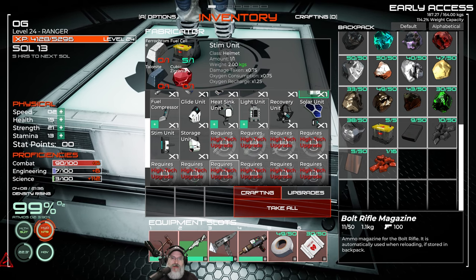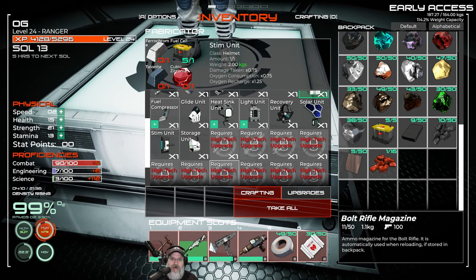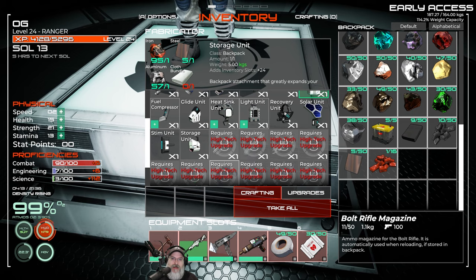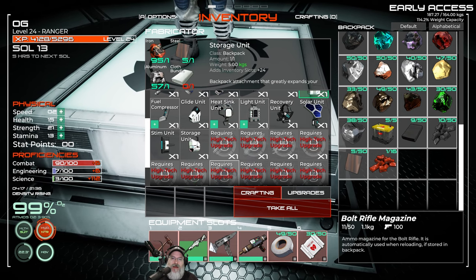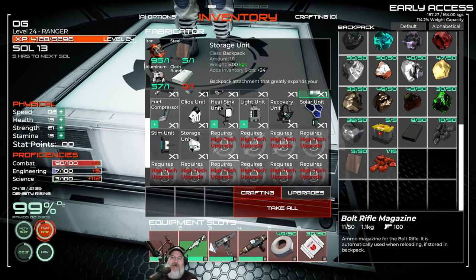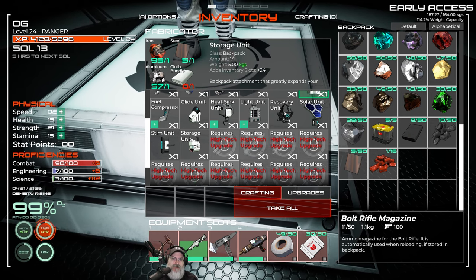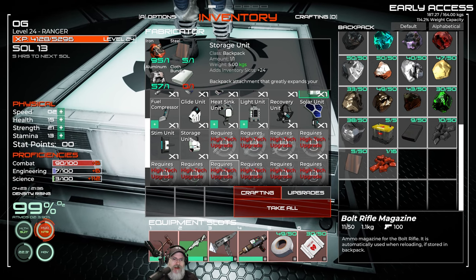The stem unit: less damage, less oxygen consumption, but longer recharge. And then the storage unit — it says it greatly expands and adds 24 slots, whereas the old version only added like four or eight. That's greatly improved. So I think for here and now I'd be down for the storage unit, and that's only a cloth bundle — we've got all kinds of cloth. Let's grab some cloth and do the storage unit.